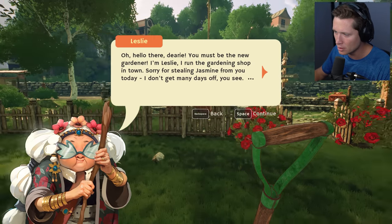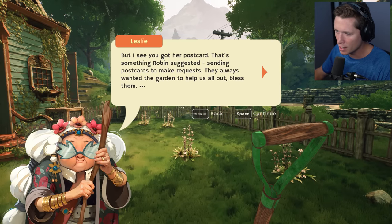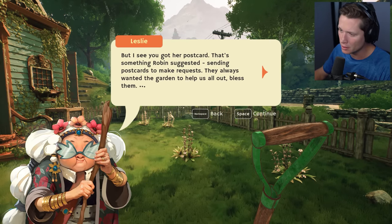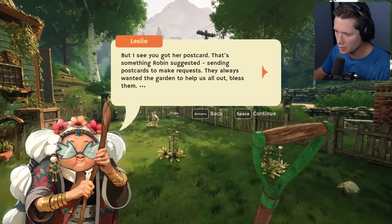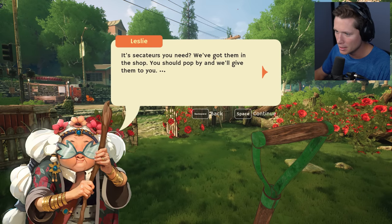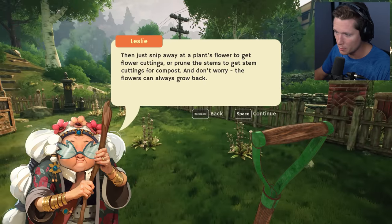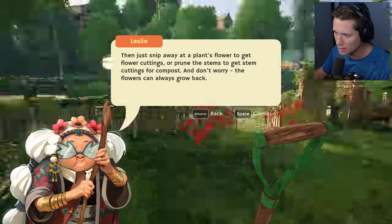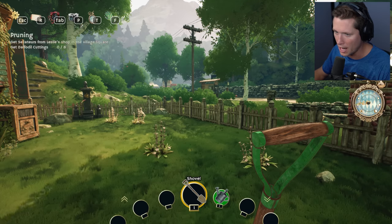We need six daffodil things! Hello there dearie, you must be the new gardener. I'm Leslie, I run the gardening shop in town. Robin suggested sending postcards to make requests — they always wanted the garden to help us all out. You'll need secateurs — we've got some at the shop. Just snip a plant flower to get the flower cuttings, or prune the stems to get stem cuttings for compost. Don't worry, the flowers can always grow back.